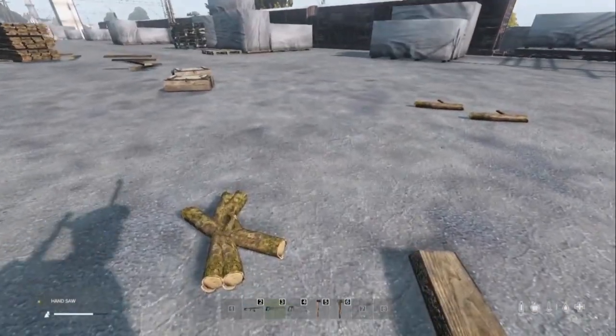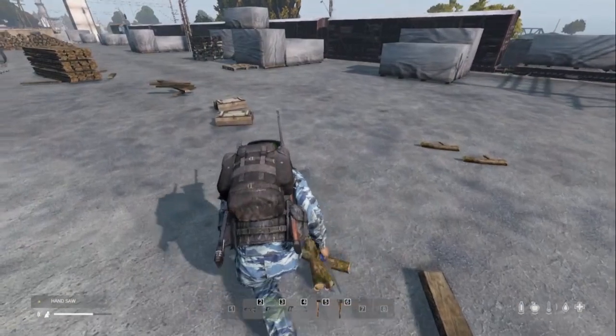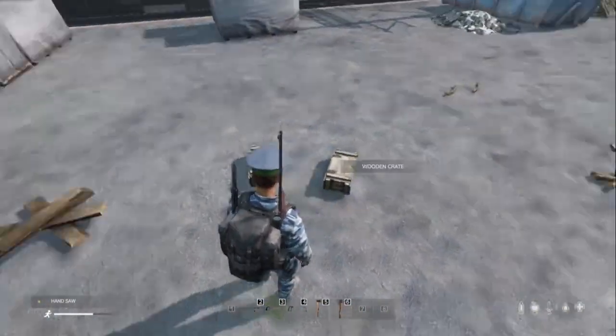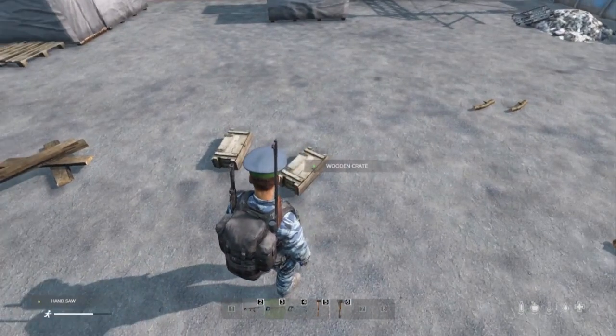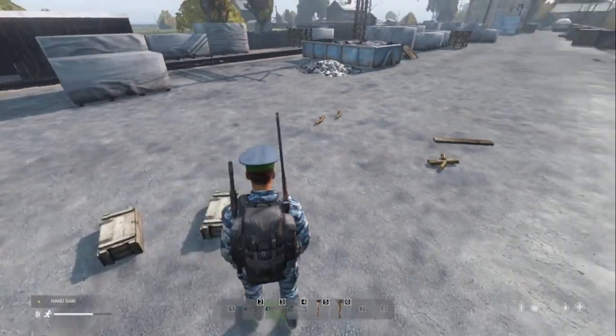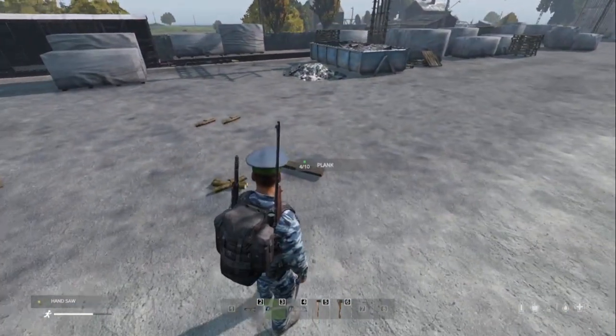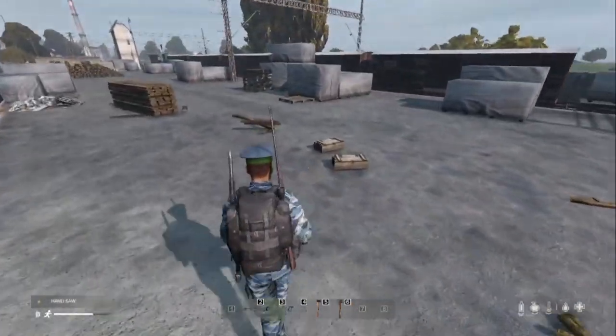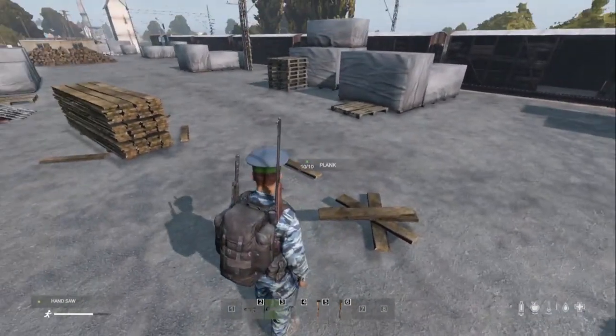Now remember, if you want to make a simple wooden crate like these, all you need to do is combine some wooden planks with some nails. You don't need to hammer anything and they magically appear. There are videos on how to do that and on how to make gates and all that sort of stuff. But that's how you make the wooden plank in DayZ.